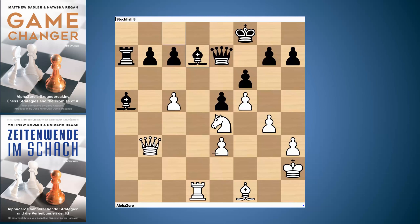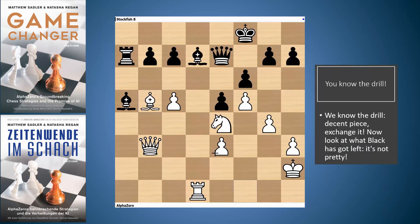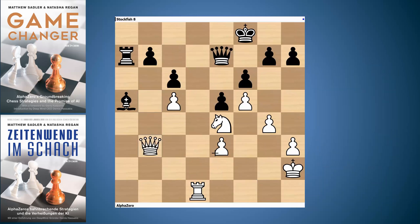After Rb3, Rxb3, Qxb3, it suddenly becomes clear just how good white's pieces are and how poor black's pieces are. It gets even worse after the next few moves. Stockfish plays Bd7, trying to develop the light-squared bishop, which is a decent piece for black after all — not encumbered by its own central pawns on e5 and f6. What does AlphaZero do? Swap that one off too — exactly: Bb5. This plan of exchanging off the opponent's active pieces, leaving them only with passive pieces, is so typical of AlphaZero.